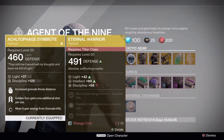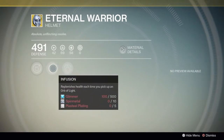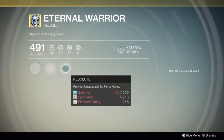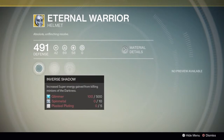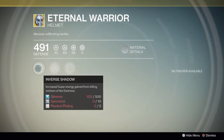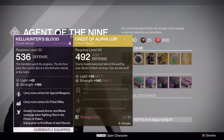First off we have the Eternal Warrior. It looks pretty good — it replenishes health, which is really good for Crota's End hard mode and most hard raids besides Vault of Glass. Unstoppable makes you harder to kill while using Fist of Havoc, and Inverse Shadow increases super energy gained from killing minions of the Darkness, which I really recommend since super energy goes fast.